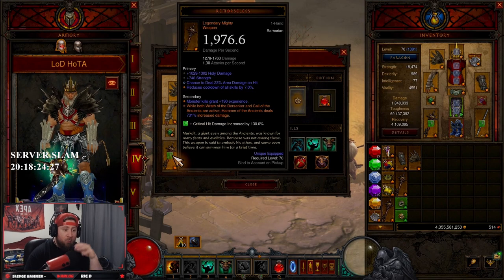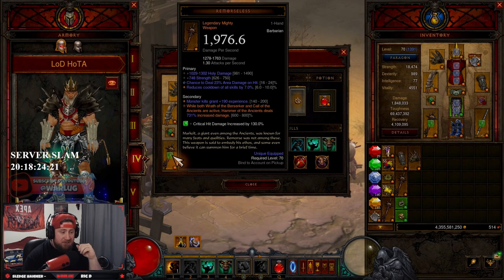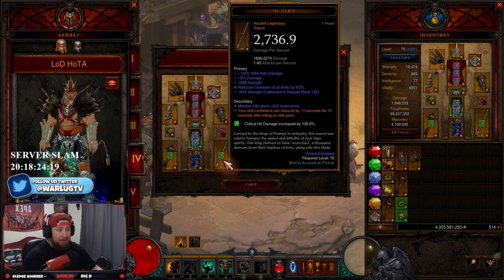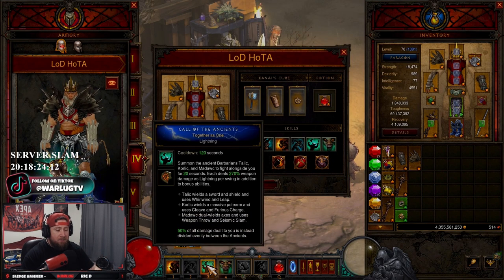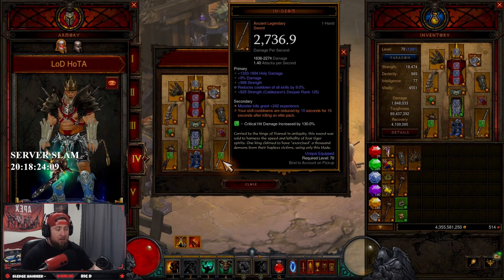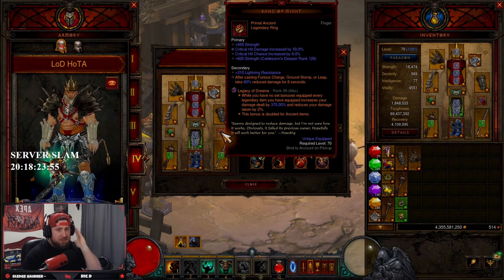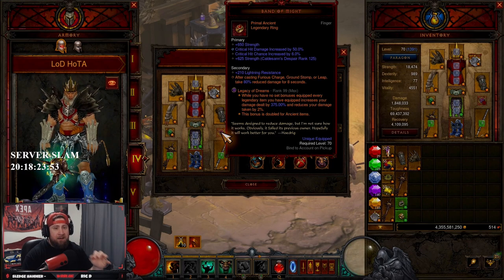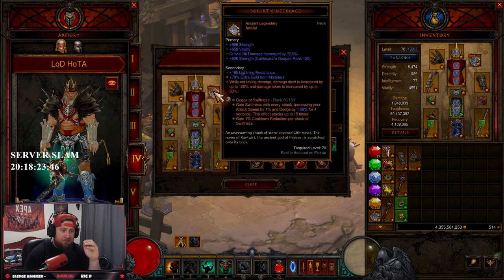Mortex Brace gives Wrath of the Berserker every rune, which is very key to this build. Band of Might for defense — casting Ferocious Charge gives us damage reduction up to 80%. CoE for more damage overall on our fire rotations. Black Thorns Jousting Mail gives us even more fire damage as well as frenzy damage, then Ice Climbers. The other two main items you have to have are Remorseless — while both Wrath of the Berserker and Call of the Ancients are active, Hammer of the Ancients deals 731% more damage, maxing out at 800%. Then I'm running Engeum because I want 100% uptime on both Call of the Ancients and Wrath of the Berserker. When I get an ancient Echoing Fury I'll run that instead, but I have Engeum as a placeholder for now. Legacy of Dreams gem — max this out, this is very important. This build suffers if you do not have this gem maxed out.